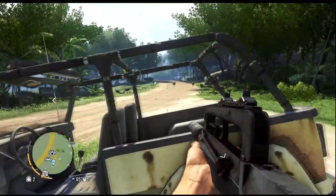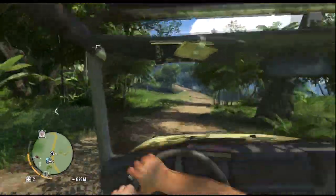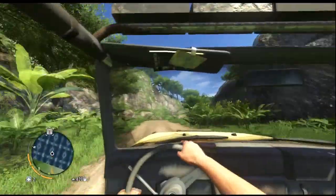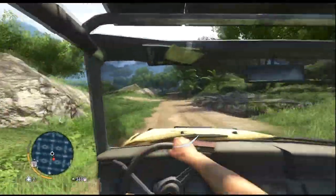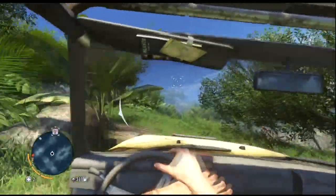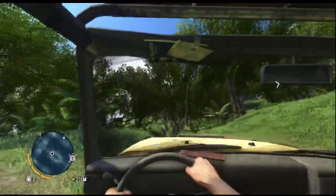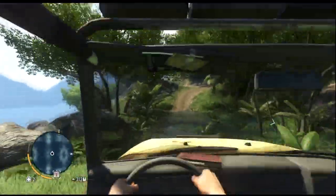Hi guys, welcome to a new Far Cry 3 gameplay video. This time I'm not going to play a mission — as promised, I've read a lot of comments in the other video saying 'do some free roaming gameplay, just drive around the island and do stuff.' I'm going to do that this video. I've indicated a radio tower on my map and decided to drive over there to climb it and reveal the area. On my mini map at the bottom left you don't see any roads or animals indicated — that's because the scrambler on top of the radio tower is still working and scrambling my mini map.